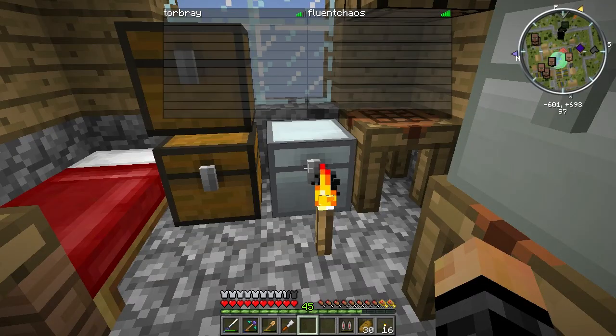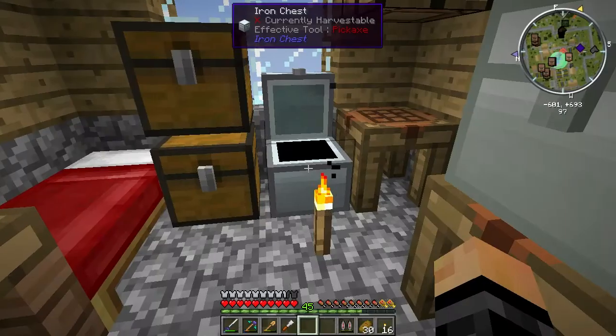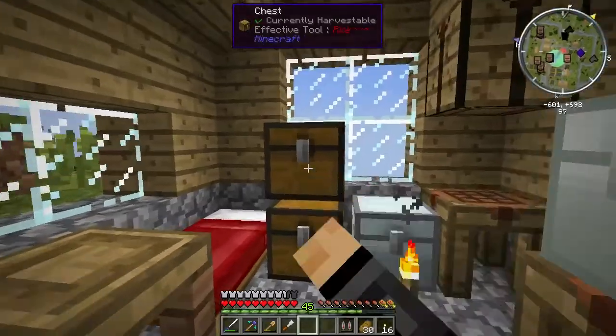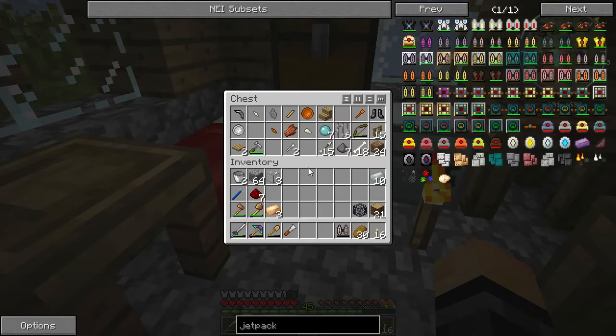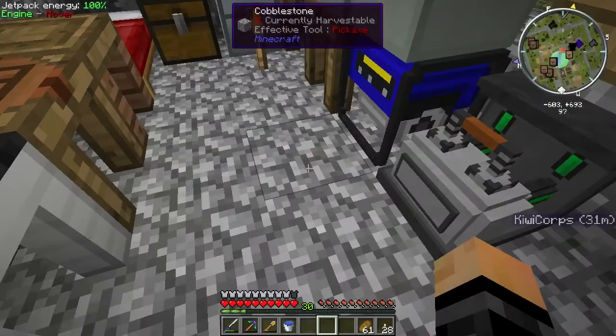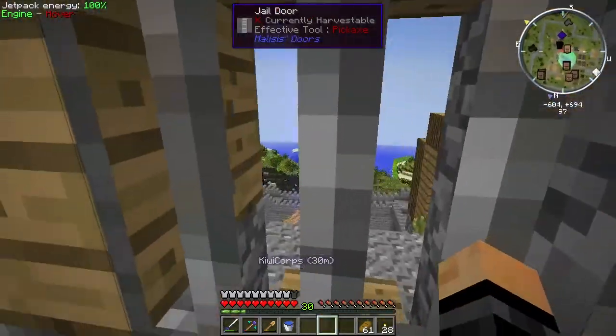Currently, Fluent Chaos is on. Super cool. Where was it? I had some hardened armor stuff. Hold on, one second. Alright, does this work? Oh, got it, finally. Woo! Okay, we got a jetpack.